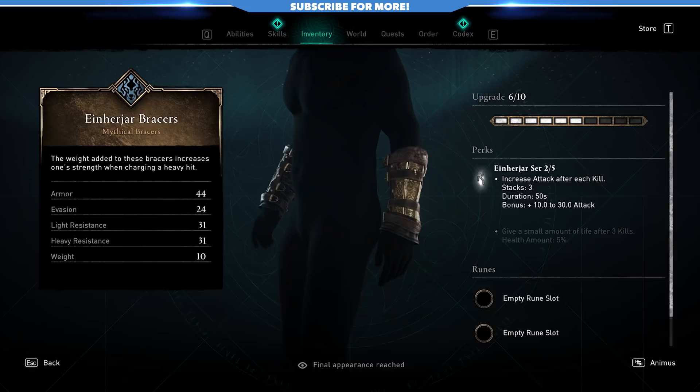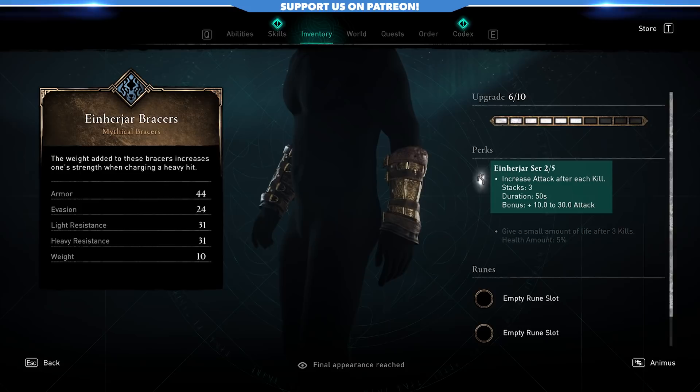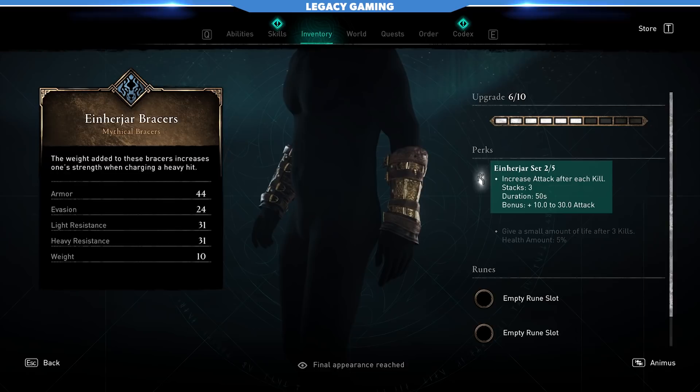The other set we're using here is the Ain Hajar set. It increases your attack after each kill. This stacks three times, gives you a nice beefy 50-second buff, and can extend all the way up to plus 30 attack. As you can see, it's a combination of increasing your attack after crits and increasing your attack after each kill, so we're not stacking one particular thing — all we want to do is focus on boosting our attack through various means.